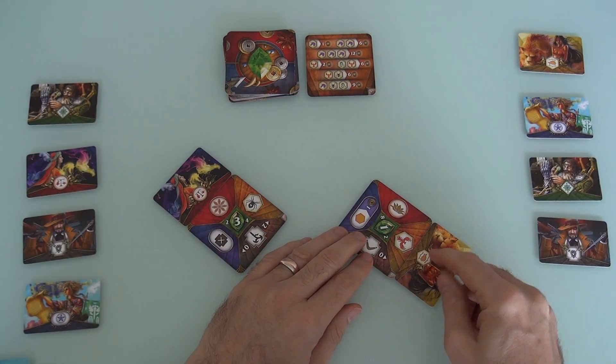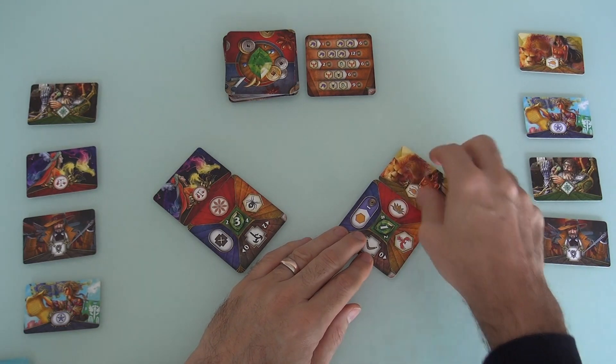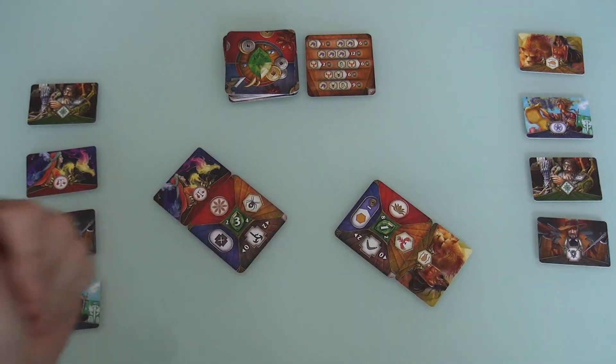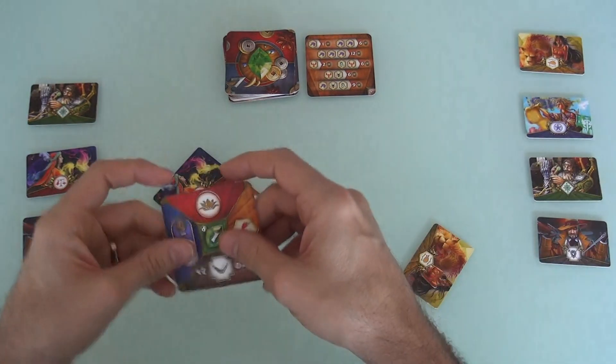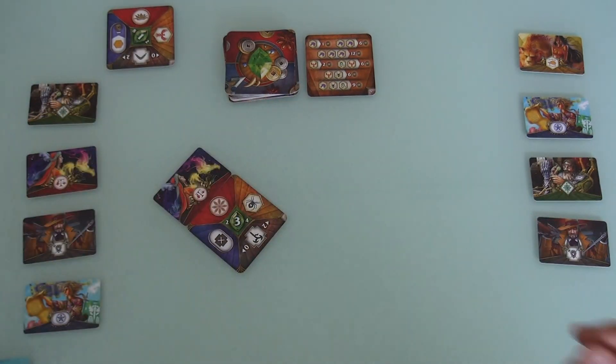I did that wrong. I put the beastmaster here - this still meant I made this a phoenix, but I should have put this here so everybody can see it's a phoenix. I want the phoenix, I'm going to take the phoenix. So I take that, I add it to my hold, and my beastmaster gets discarded.